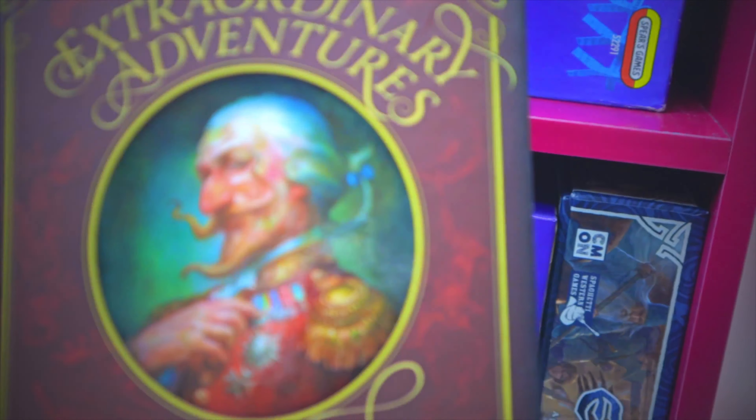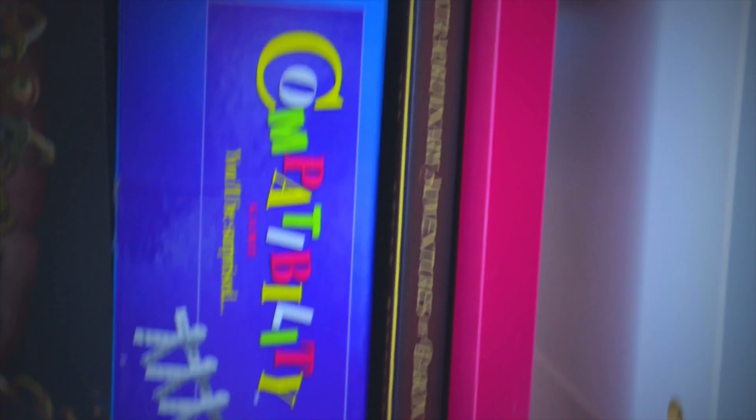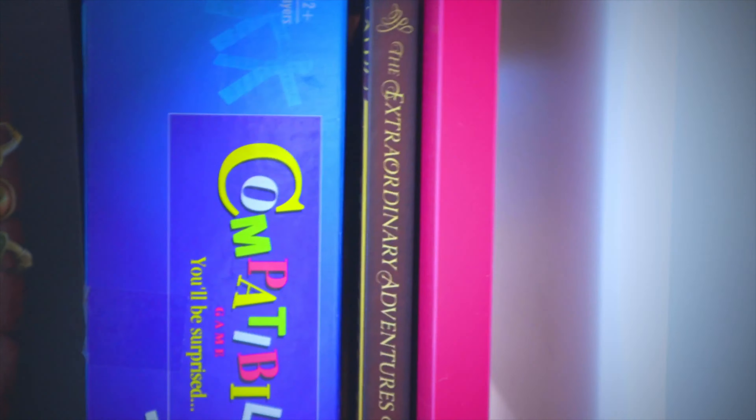The Extraordinary Adventures of Baron Munchausen is a storytelling game. It's quite vague — you could get all the rules on one page but for some reason they've stuck it all in a book. It's a classic game, but you need the right people to play it.